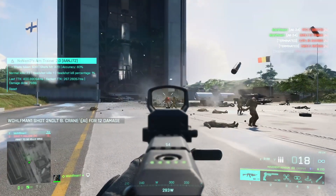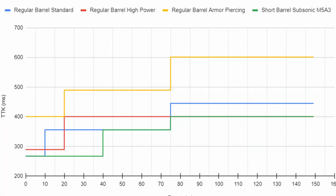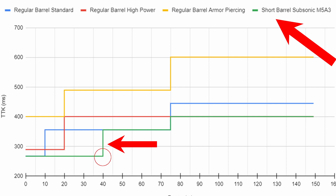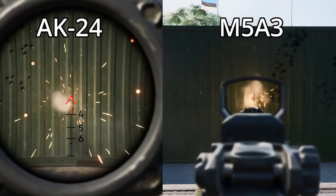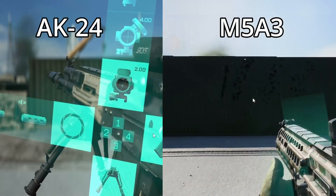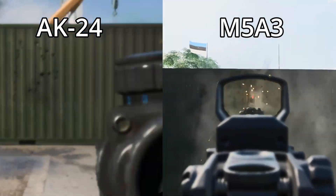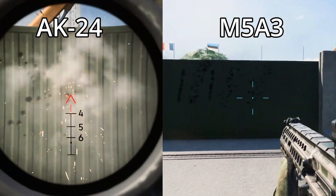Let's take a look at how this compares with the fastest time to kill from the M5A3. From the chart, the M5A3 with subsonic rounds and a short barrel has a faster time to kill out to 40 meters. When really comparing the two, you have to look at fire rate and recoil. The M5 fires a little faster than the AK, so if you miss a round, it's not that detrimental to your time to kill.